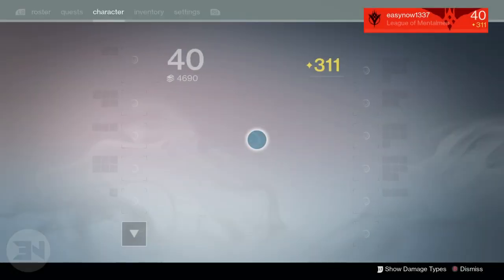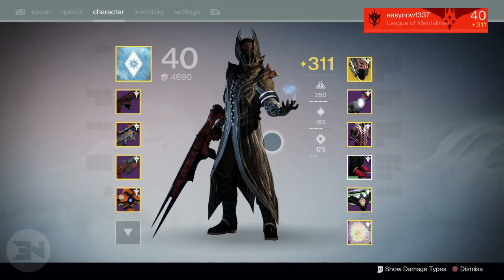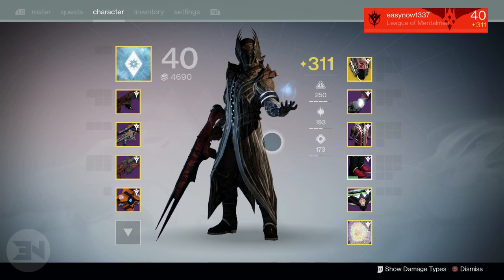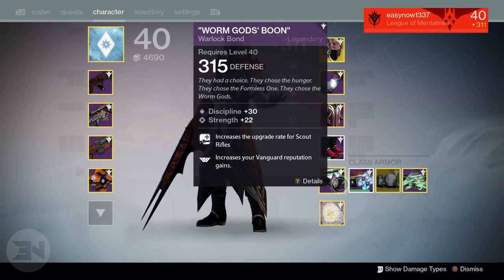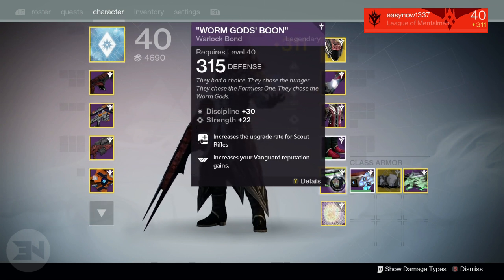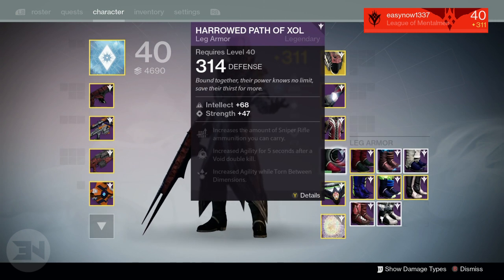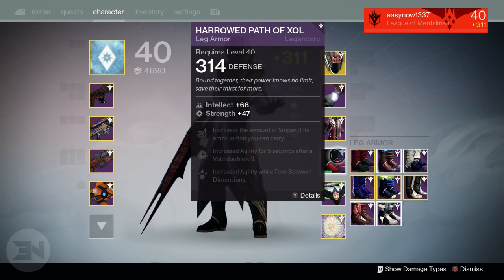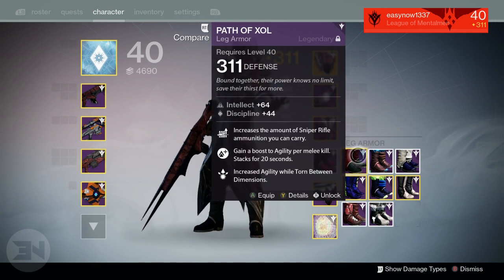My warlock had some great drops but unfortunately they were duplicates. First, I got the class item at 315 — awesome — though it had discipline and strength, which was a bit of a shame; I would have preferred intellect. Still a great defense value roll. I also have a 314 harrowed Path of Zoles. I had a 311 version with a bad roll, so I infused it into my original Path of Zoles which had great perks — especially increased sniper rifle ammo capacity, useful against ogres.